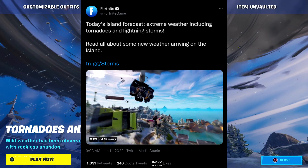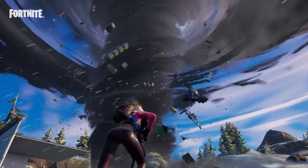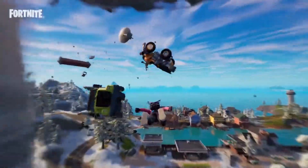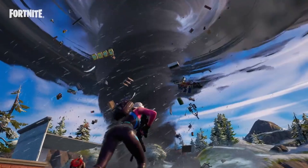A tweet was posted on Fortnite's Twitter that says today's island forecast includes extreme weather including tornadoes and lightning storms. Before we take a look at the patch notes, the video in this tweet shows the tornado actually picks up vehicles and other items, and it looks like you'll also be able to glide in the tornado.